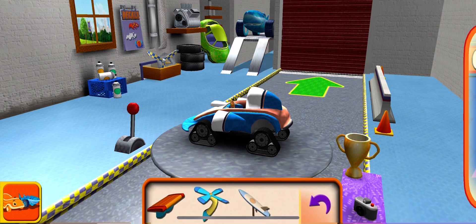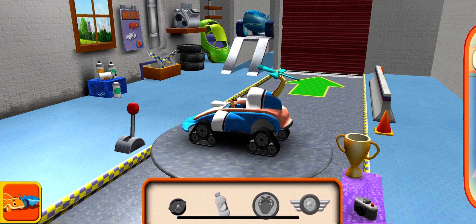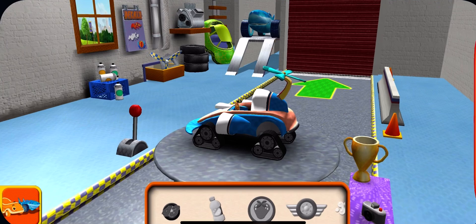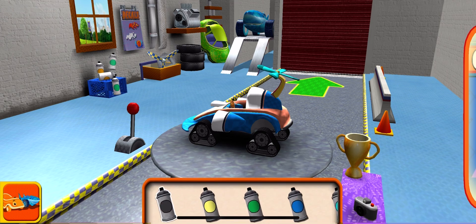Extra parts! Drag an extra part to your car! Choose a color, then tap the part you'd like to paint!